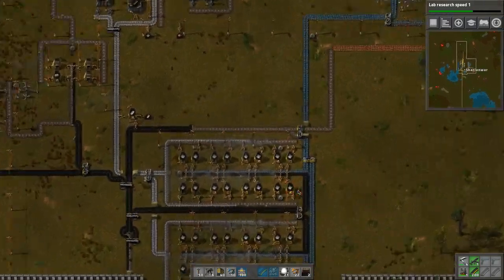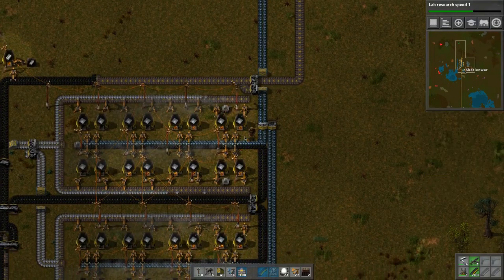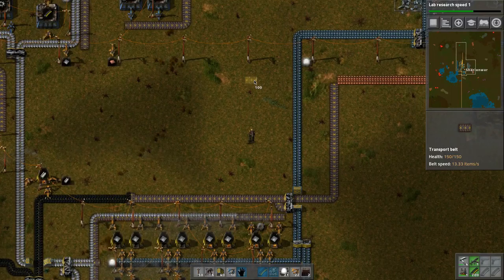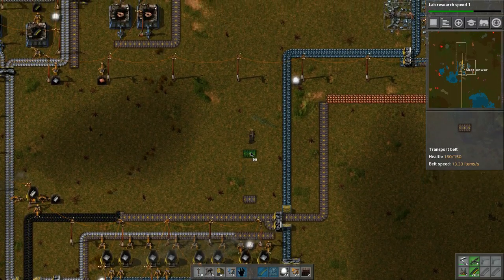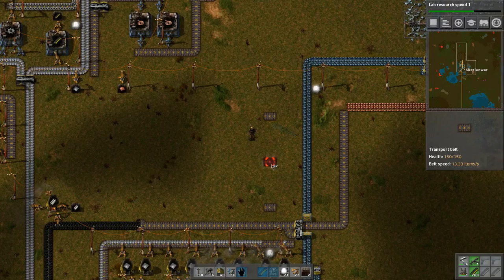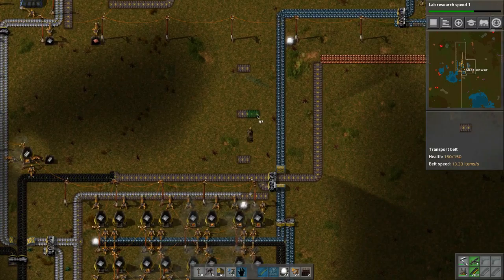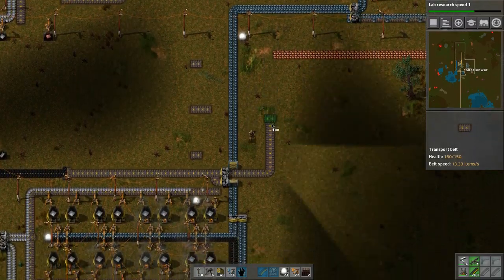This is where we're going to put in the copper. I need to count the spaces including the belts - one, two, three, four, five, six, seven, eight, nine, ten, eleven - so we need eleven. One, two, three, four, five, six - this is the center belt, and we need to mix everything onto that.